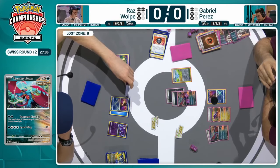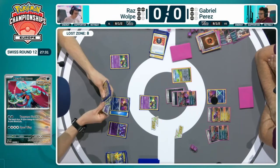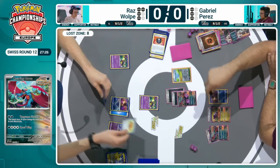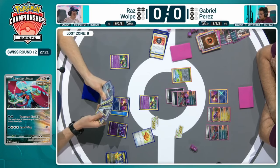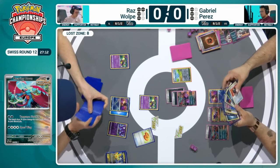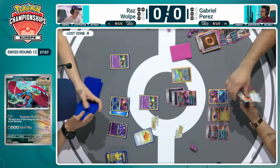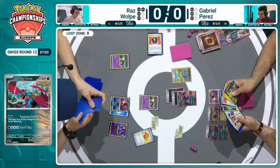We're now in Roxanne range — only able to be played once your opponent is down to three prizes or fewer. Allows you to shuffle in and draw six, while your opponent shuffles in and draws only two cards. So Raz needs to find a way to prevent Gabriel from effectively finding ways to rebuild his hand, rebuild that board state, and maybe remove that Pokéstop from play as well — because that's a stadium that can help Gabriel hit the Awakening Drum that he's been holding onto, clinging onto for the mid to late game.